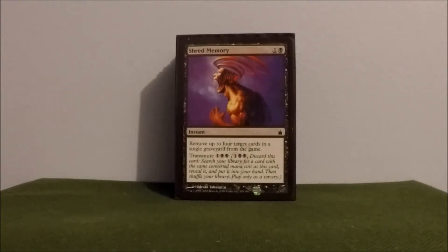Shred Memory — another great card in my opinion. I never use the 'remove up to four target cards in a single graveyard from the game' mode. I'm always using the transmute. A lot of times I'm using that to fetch out Black Sun's Zenith or Exsanguinate. Basically, anything of two converted mana cost, I'll use Shred Memory to fetch it up and then play it.